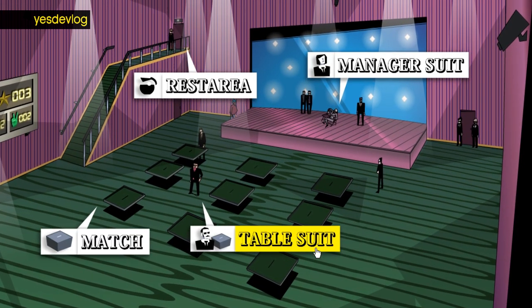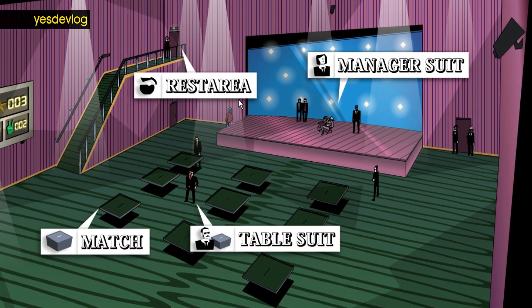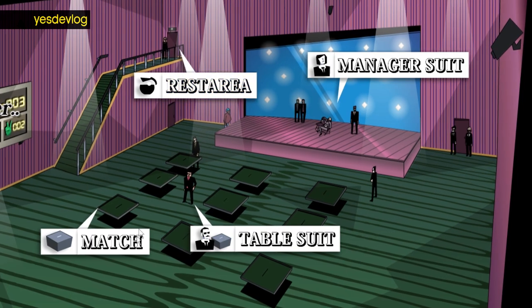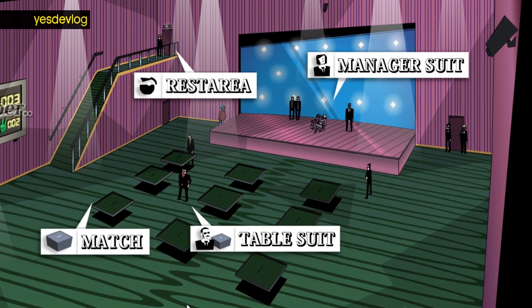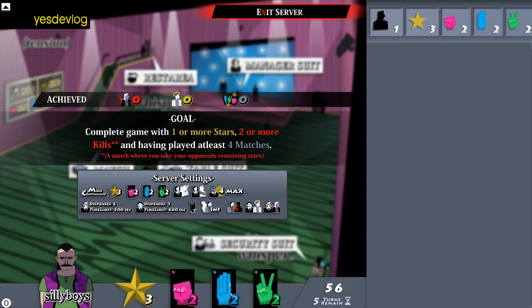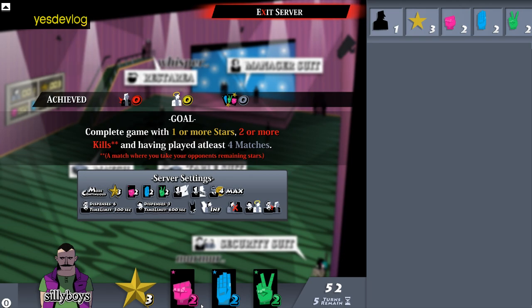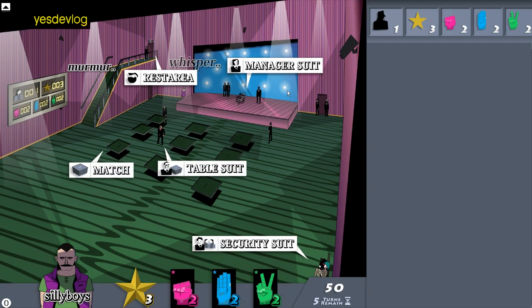The main hole buttons have been changed again. The drop shadows on them now have consistent logic, and the gradients have been removed from the text to make it look cleaner.